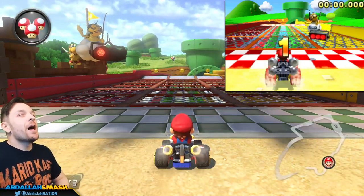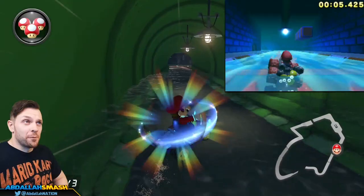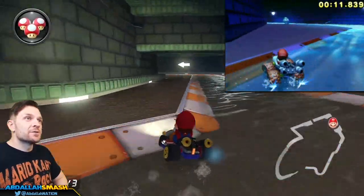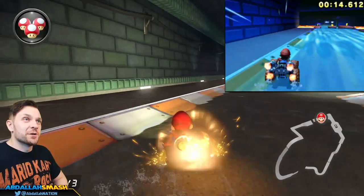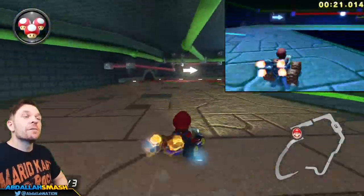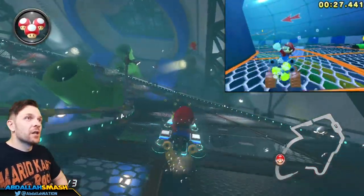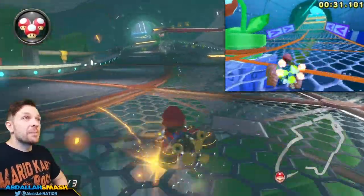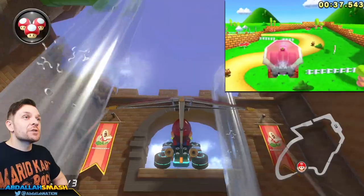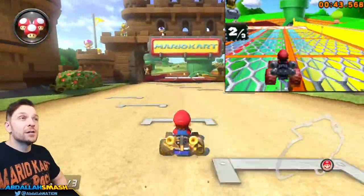Here we are at Piranha Plant Pipeway from the DS — this level is awesome. I love the decor and the feel of it; you're really going down a pipe, which is what it must look like when Mario transports himself through one. There are tons of Piranha Plants to avoid and Goombas standing around. Watch your step through the hairpin turns, trick off the little pipes, and then go anti-gravity as you flip through a section. It's completely underwater at one point — choose left or right because the Piranha Plant might bite you if you choose wrong. There's a shortcut on the left-hand side to cut off the final stretch.